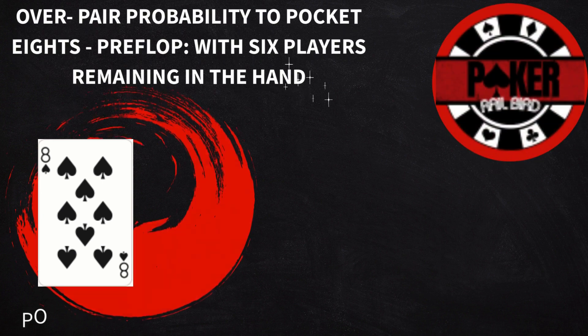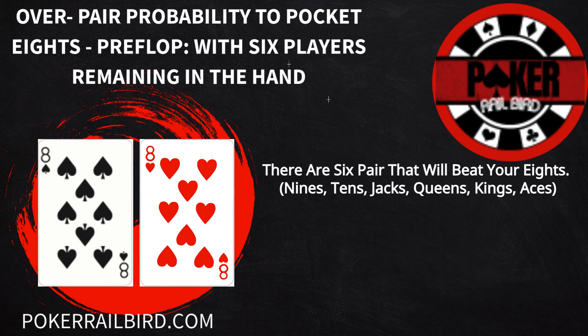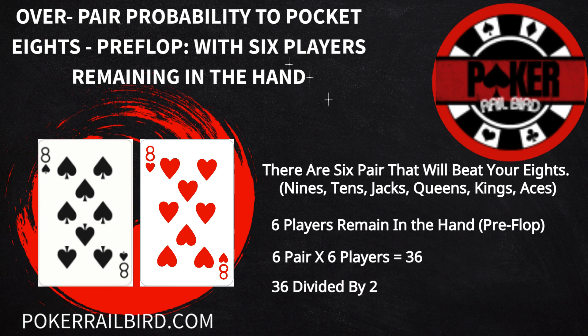Say you have pocket eights in the cutoff position in a nine-handed game. How do you quickly calculate the probability of another player having a higher ranking pair? There are six pairs that will beat your eights, and for this example, six players remain in the hand preflop. Multiply six by six, which equals 36. Then divide 36 by two, so there is an 18% chance of another player having a pair preflop that will beat your eights.